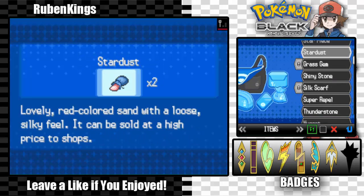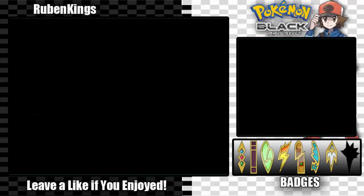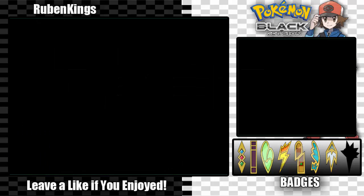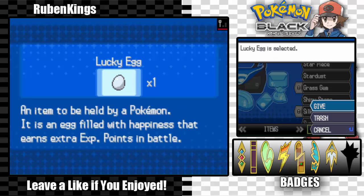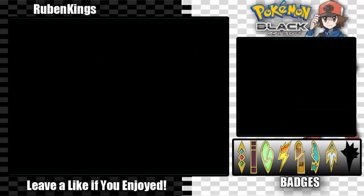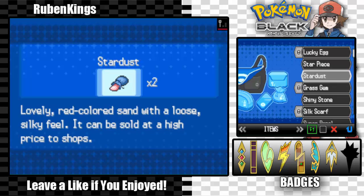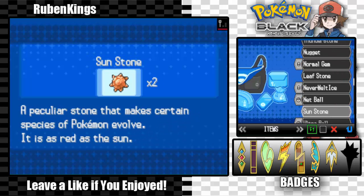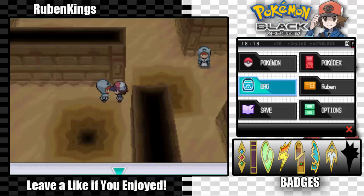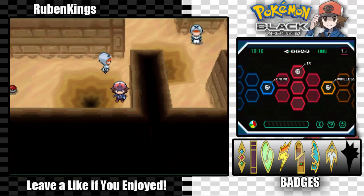I am going to give these Black Glasses to Nixon, because he deserves this. Let's get him the Lucky Egg. Everyone's at level 40, which is amazing right now. Judging by what's going to be coming up, I don't think I even need the Lucky Egg at this point. That's pretty amazing, guys, we're doing so good.